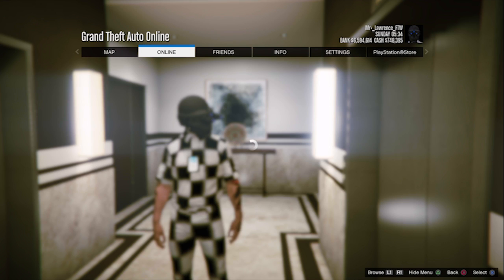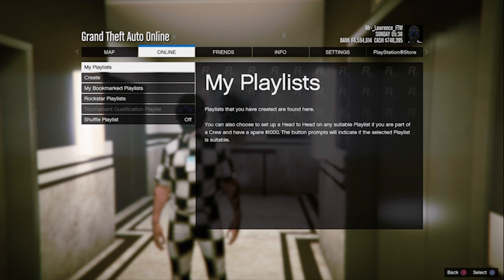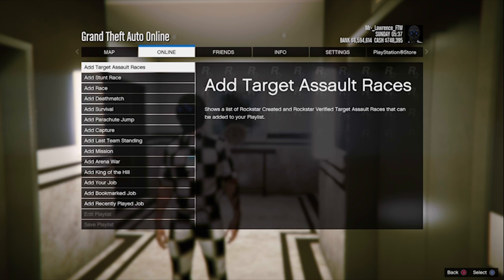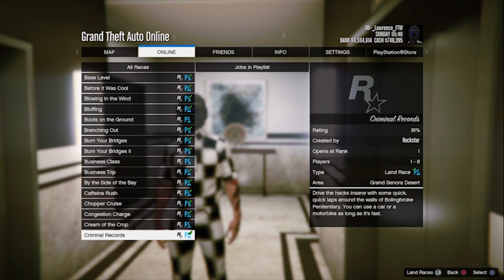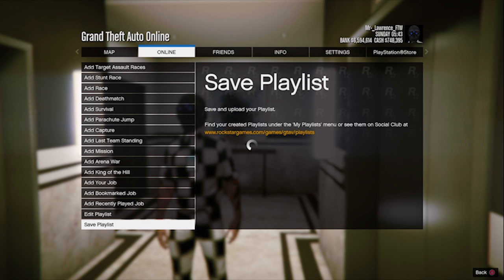So first of all go to Online, Playlists, Create a Playlist, then add the race called Criminal Records. Then save the playlist and I also hope you guys liked the little cutscene in the beginning.